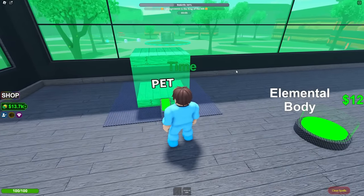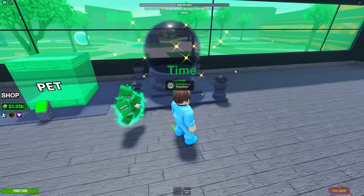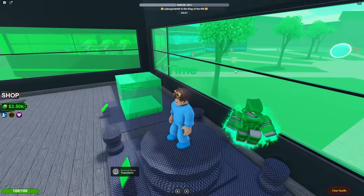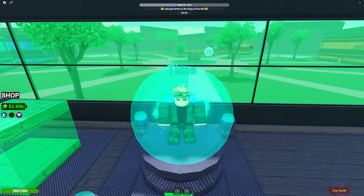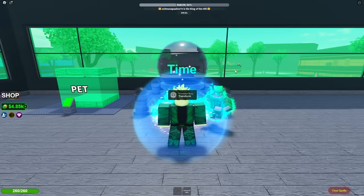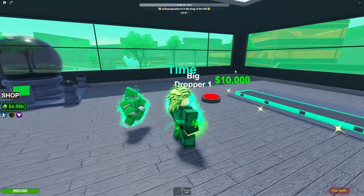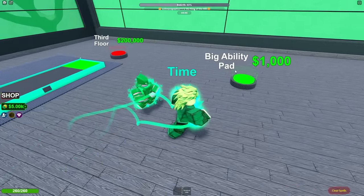Now I'm gonna buy a pet right here. I can adopt a pet — now I have an elemental pet! Look at this little guy! Let's check elemental body — transform the body. What the heck just happened to me? I look insane! Now you can get more droppers. I can't believe I didn't upgrade that before.